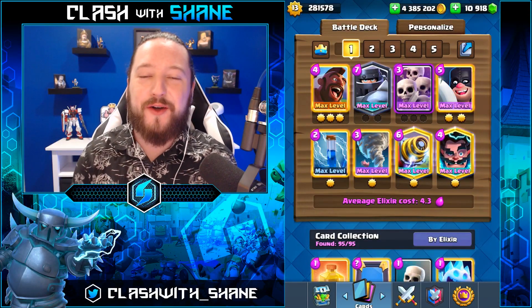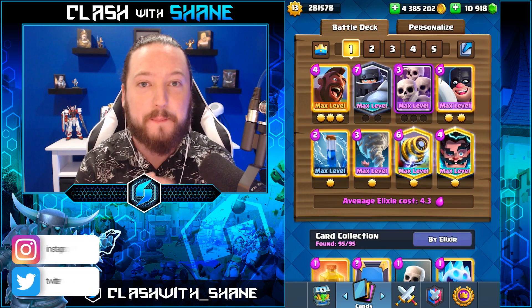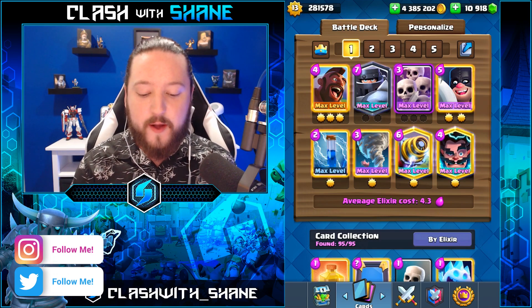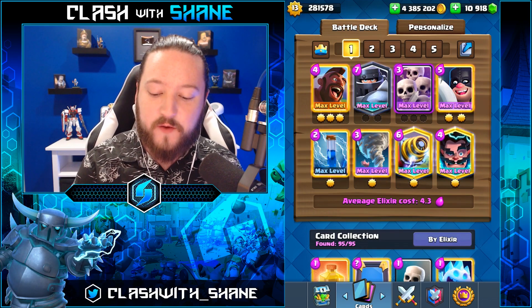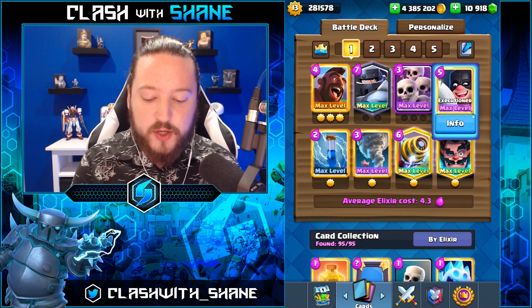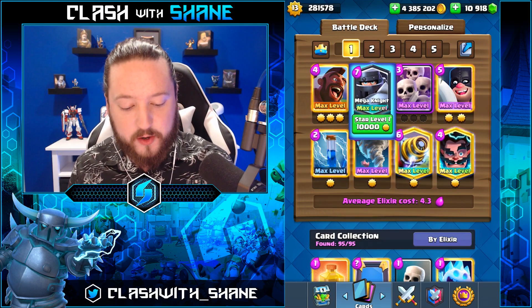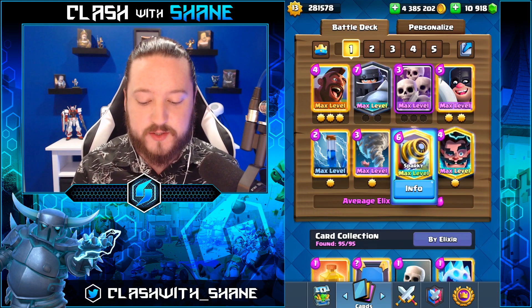Hey guys, welcome back to another Clash Royale video. Today we're playing around with a really interesting Mega Knight Hog Rider deck that's been absolutely destroying in Clash Royale. 4.3 average elixir, guys - this deck's an absolute beast. You have Hog Rider, Mega Knight, obviously some zap bait with the Skeleton Army, and the Sparky. Executioner handles the witches right now. Mega Knight handles wall breakers, and the E-Wizard is in there because Sparky is pretty popular in E-Golem decks.